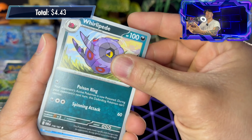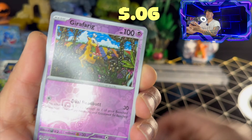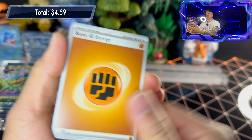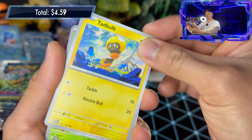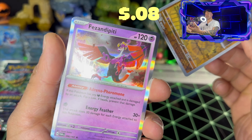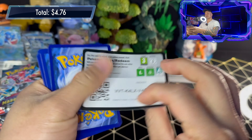Pack seven: basic dark energy, Swoobat, Cranidos, Farfetch'd, Corkscrew, Cook, Palafin Zero to Hero, Tatsugiri, Trevenant reverse holo, Girafarig reverse holo, and Zapdos. I'm gonna try to go through real quick and make it a faster video — last week's video was super long, like 20 minutes.